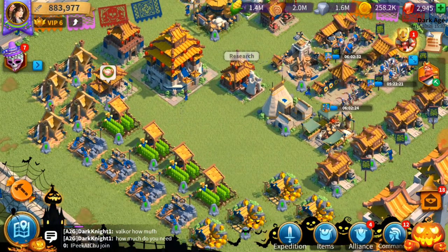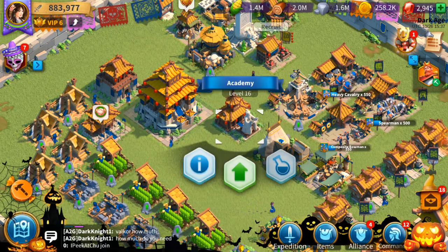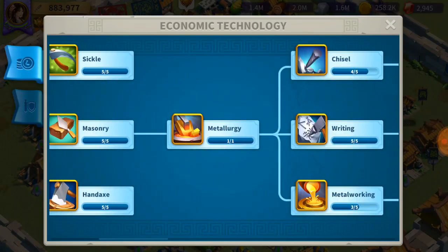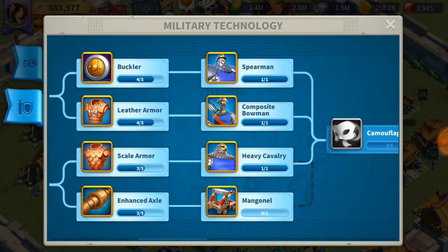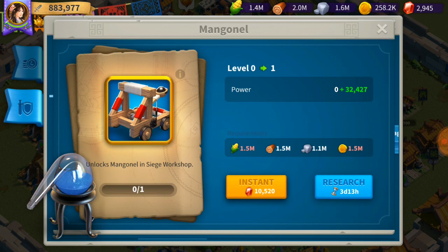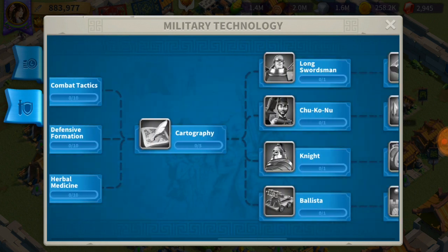Try to save a lot of those because the higher level your town hall goes, the more expensive everything gets — researches and everything. For example, tier 3 units: the mangonel costs 1.5 million food, 1.5 million wood, 1.1 million stone, and 1.5 million gold to upgrade just one of those technologies.